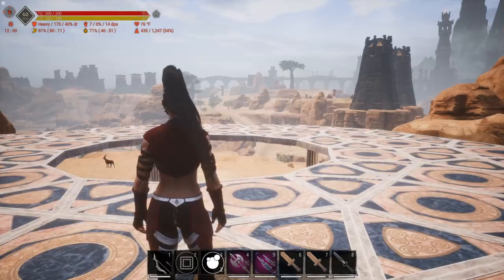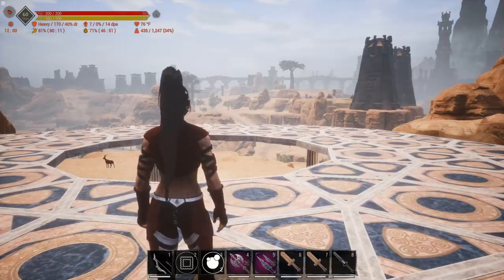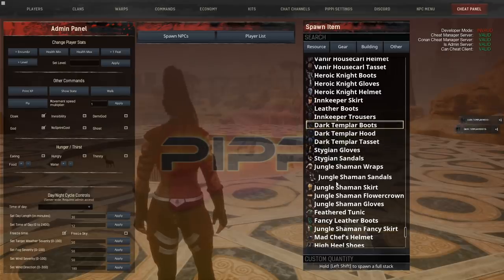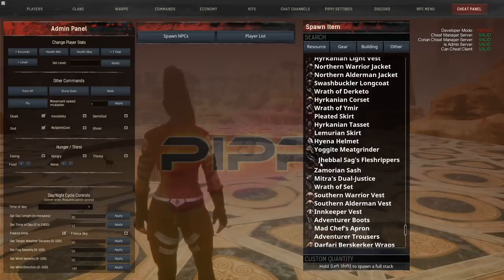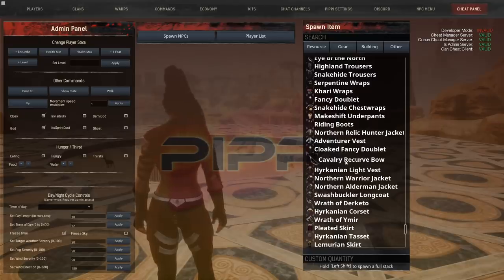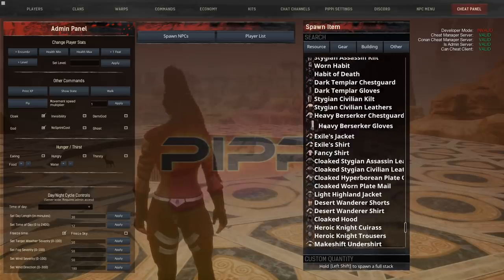At number three we have Immersive Armor. This was a really tough one — I was torn between Immersive Armor and the Fashionist mod. Both allow for a lot of character customization and style in general, but I ended up going with Immersive Armor because it just allows for so much. Looking in the spawn panel you can see dark templar stuff, innkeeper stuff, jungle set — tons of different armor pieces you can wear. The mod authors have also started adding weapons, though it mainly focuses on armor.